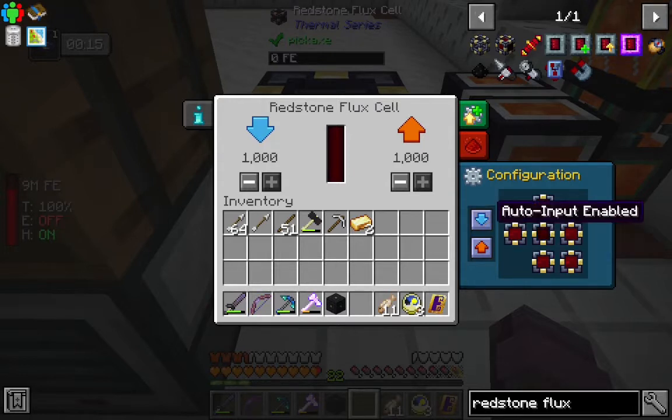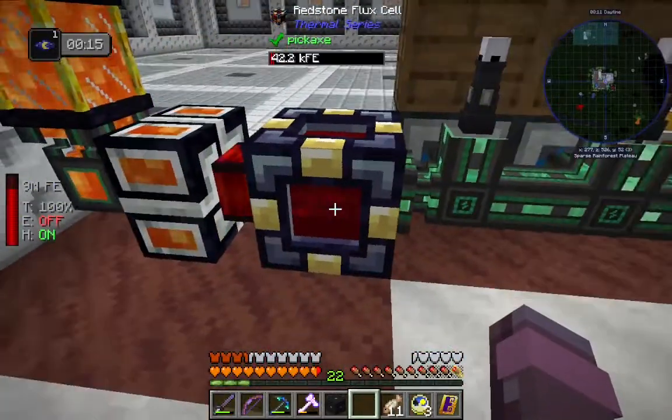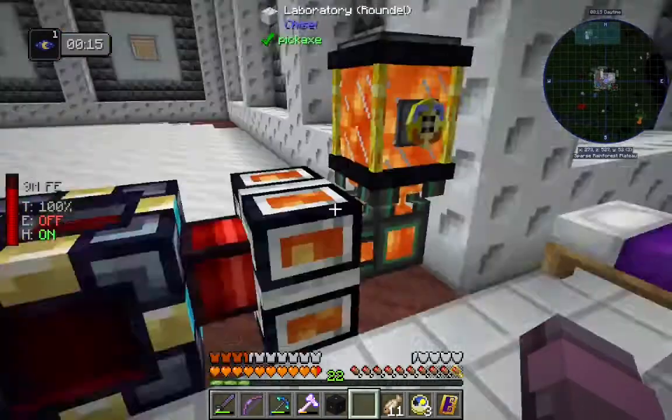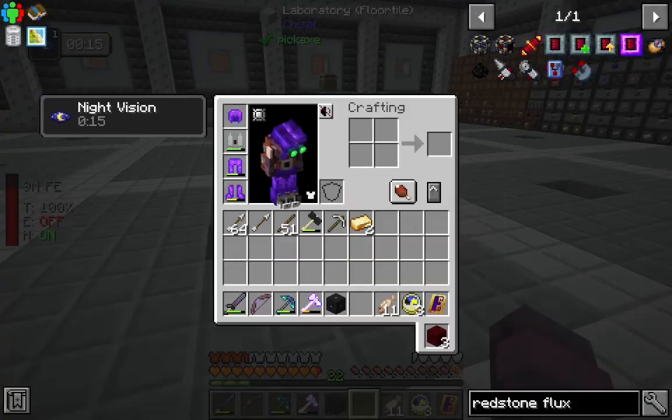This works the same way all the other thermal machines work. We'll want input and output configured — it's blue to input, orange to output. There we go. So that should keep all of this running while we worry about the upgrades.